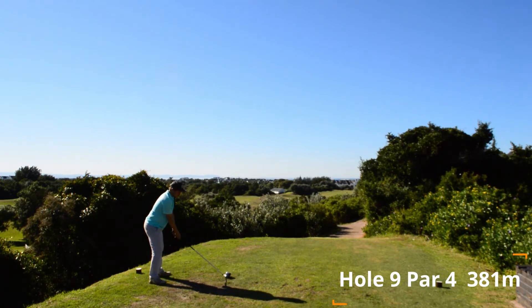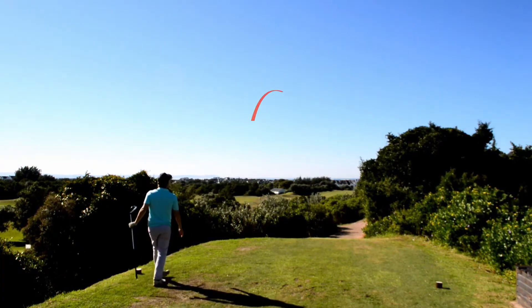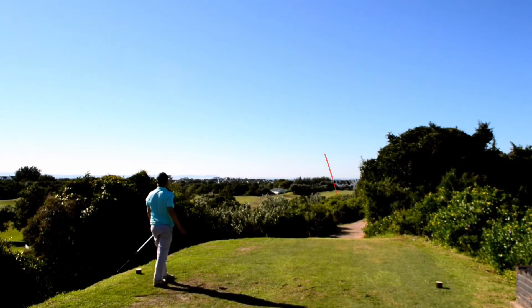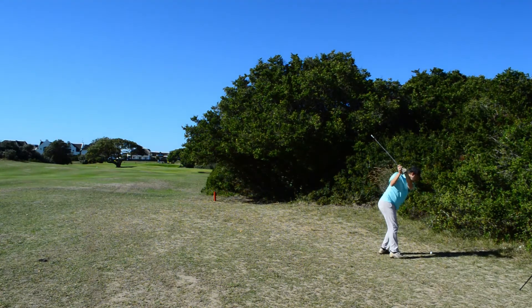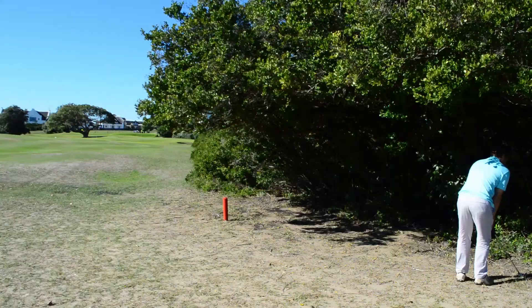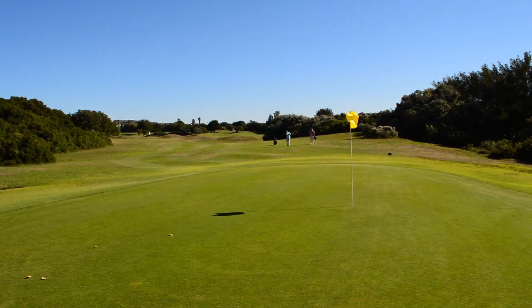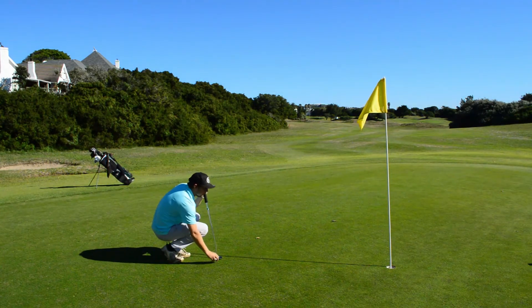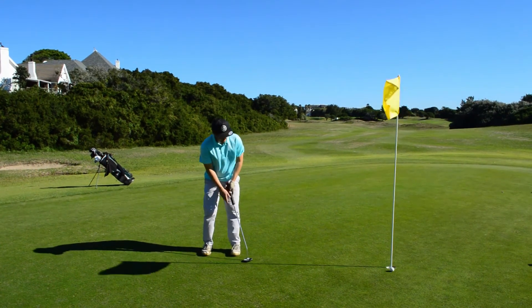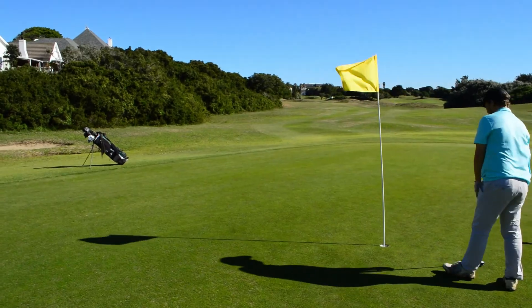Onto hole number nine — elevated tee box, big dog leg to the right and OB all along the right hand side. Definitely not setting up for the nice little cut I normally like to play with my driver. Ended up playing the ball slightly too straight and faded it a little bit more than wanted, still managed to find the right hand rough just short of the bushes. Had an awkward lie and ended up thinning it into a tree in front of me. Fortunately the ball stayed in play and I managed to punch out into the fairway, leaving myself a 30 meter chip shot that landed just eight feet short to the left of the pin. Just ended up pushing that to the right — not finishing the front nine too great with another double.